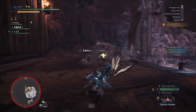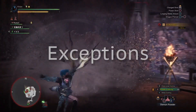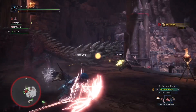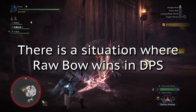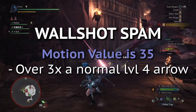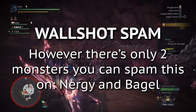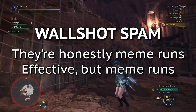I think I got a better understanding on elemental damage, but weren't there some exceptions? Yes — the exceptions. There is one situation in which raw bow beats elemental bow in DPS, and that's on wall shots. The motion value for wall shots is 35, over three times higher than your normal max level shots. So raw definitely wins out here. However, there's only two monsters you can actually spam this against — Nergigante and Bagelgoose — and they're meme runs at best.